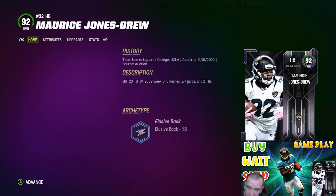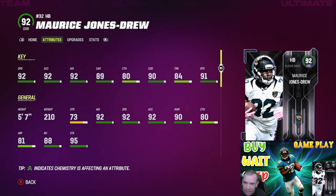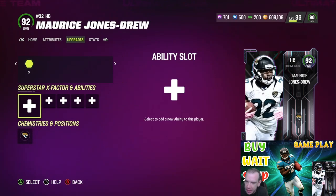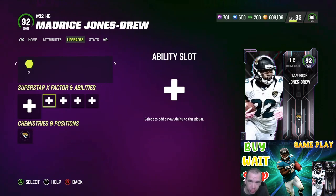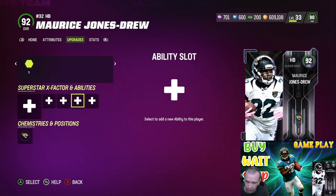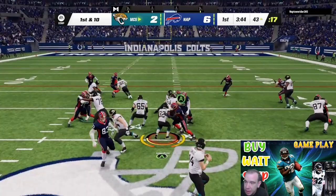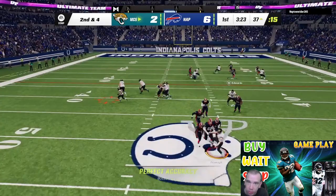Maurice Jones-Drew, 92 overall Team of the Week — 92 speed, 92 acceleration. He's 5-foot-7, a little guy, but you're going to be surprised this gameplay. This card is actually really good. He does get Raiders, Jaguars, and Legends chemistry. I have Evasive on him for this review, so keep that in mind. With it active, he's at 92 to 93 speed and acceleration — that's top tier right now.